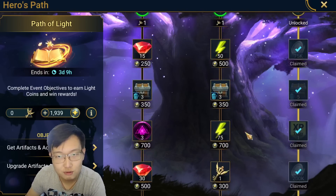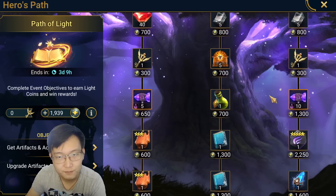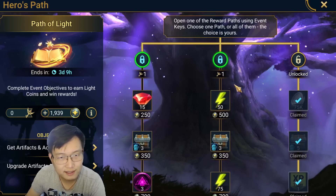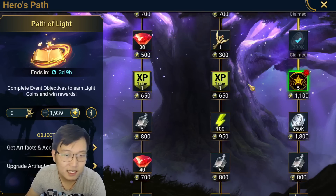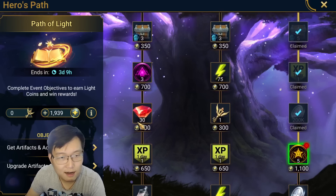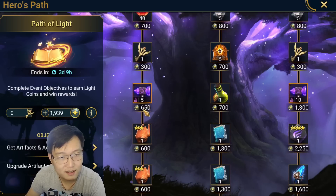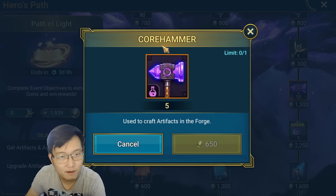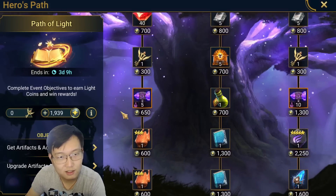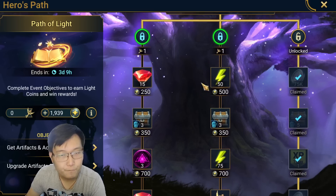I think the only tree that is worth is the third one — it's a void shard. I think the price is still not that impressive, but it's a void shard. For the first tree, I'll probably stop right here where I get a 5-core hammer, and I'll stop there. All the chickens are irrelevant.